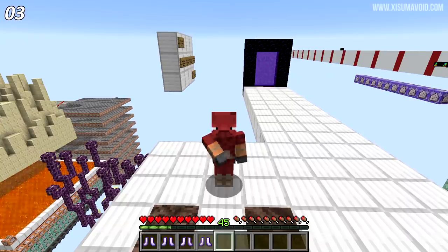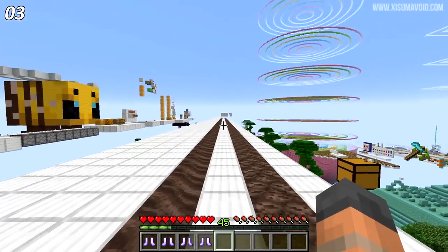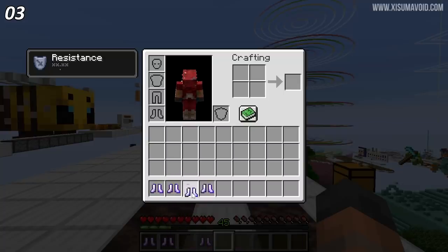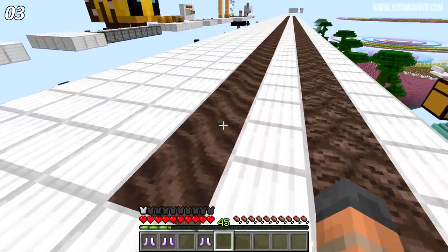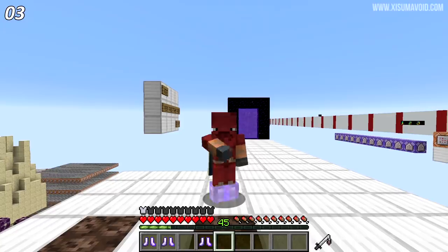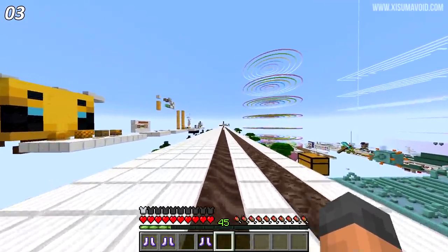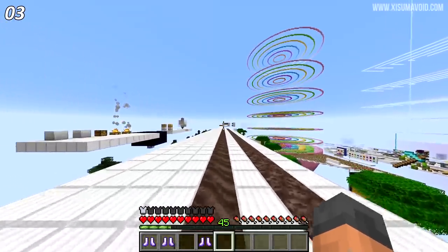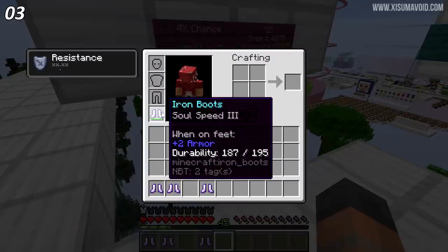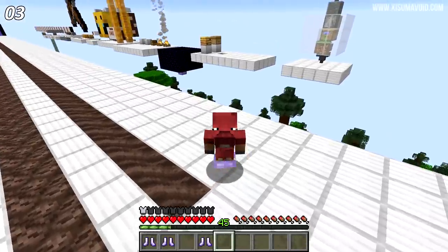Our next question asks how far can you travel with soul speed before your boots break? The soul speed is related to the speed at which you travel and it doesn't affect the rate at which your durability will take damage from traveling on soul soil or soul sand. There also happens to be no difference between the two. The Minecraft wiki suspected that the decay rate for durability damage was 4% — that's 4 in every 100. We are now traveling 100 blocks across here and should take roughly around 4 points of durability damage from that, and that would be the same with any soul speed level.